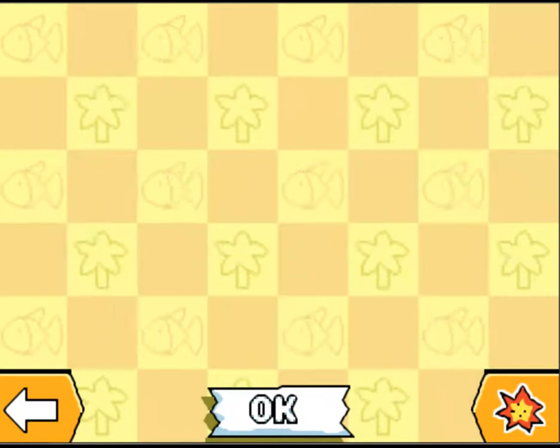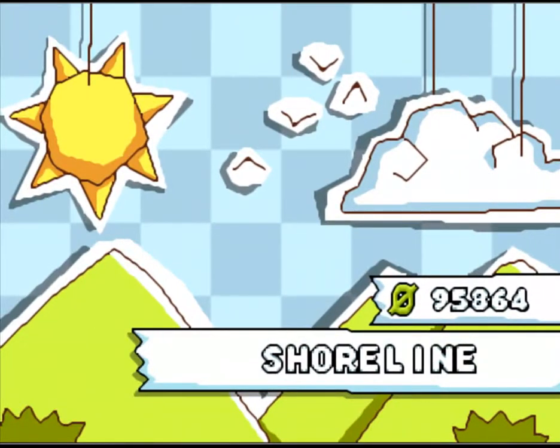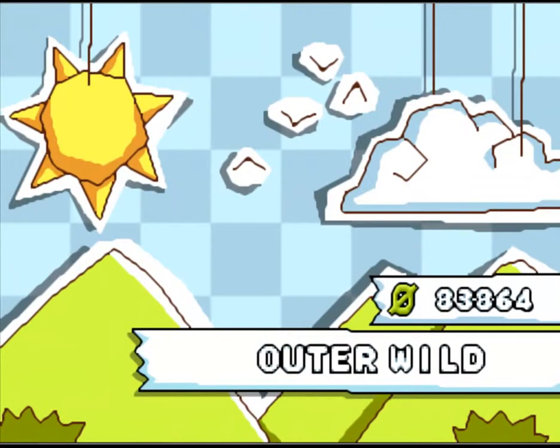That concludes World 5. Looking at the bottom screen, we have done all of puzzle mode for the shoreline and all of action mode. Now going to the worlds — we've got 95,864 dollars. Looking at World 6, that's 12,000 dollars, so we're going to buy that. Stay tuned to next episode when I go through World 6. Rate, comment, subscribe.